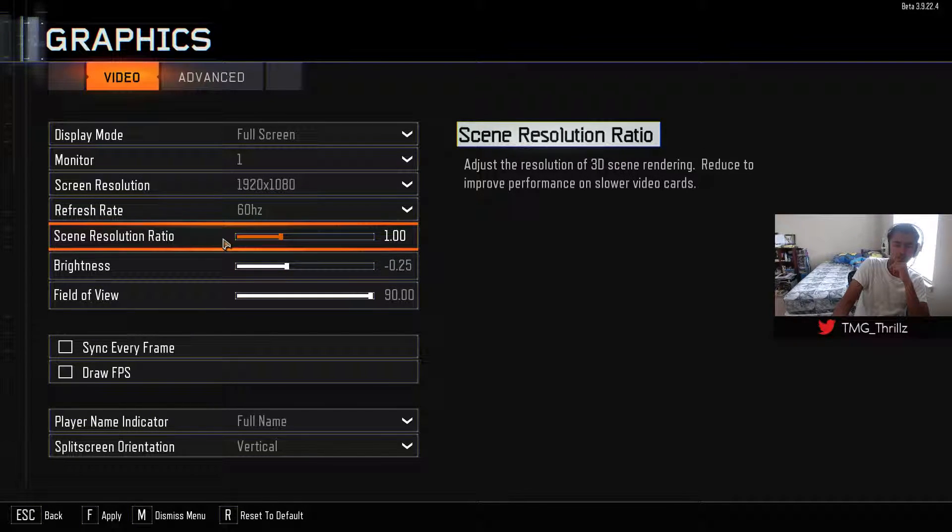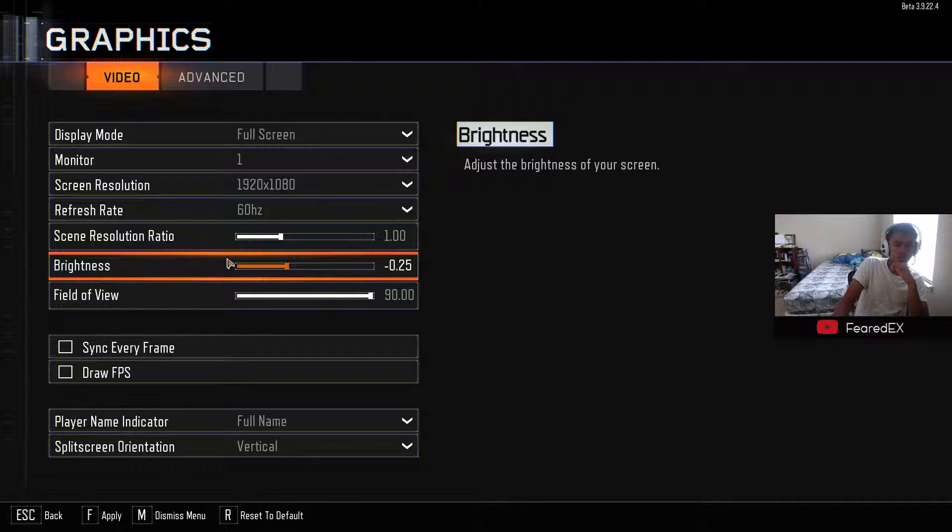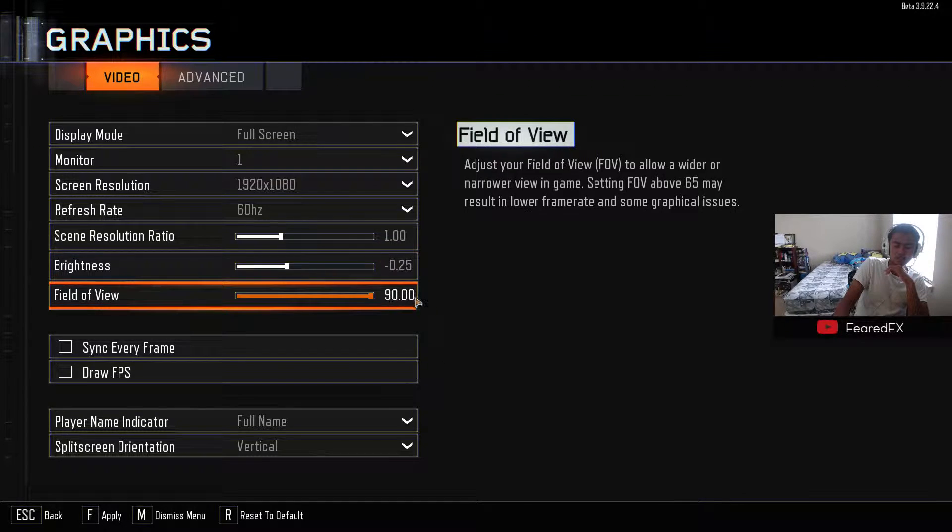It just looks clear, kind of like the feature in PC settings in Call of Duty Ghosts — they had the option to change that too. Brightness, field of view at 90 of course. If you're a PC player you gotta have it at 90, because if you're playing at 65 you are at a disadvantage. 90 is just so much better. A lot of people play on it, so why not play on it so you can also see what they're seeing.